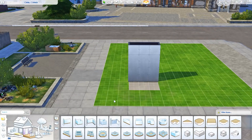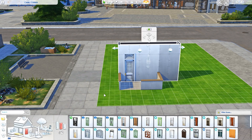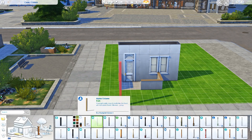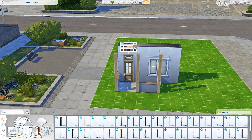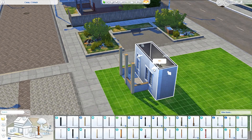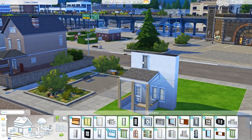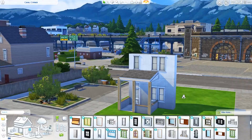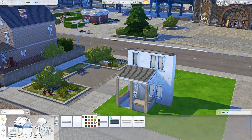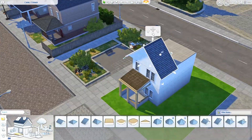Hi guys, it's Simlicy here. Welcome to another speed build. Today I am building another family home, this time in Evergreen Harbor, which is the world that came in the Eco Lifestyle pack. I'm building on this lot I built on once before, but I'm realizing there are still so many lots I have not built on in this world and I really need to go to those lots and play around with different ideas.